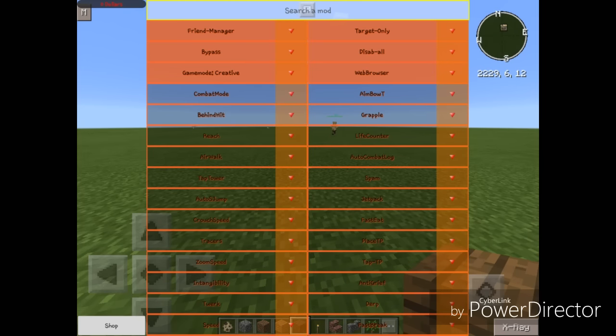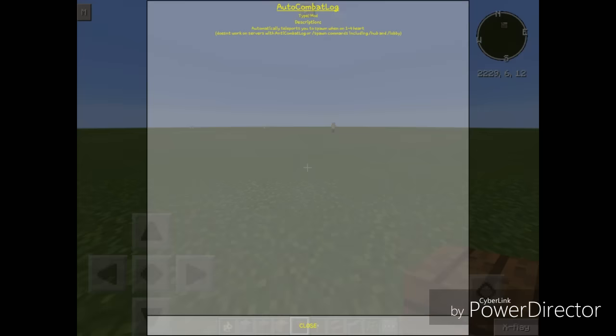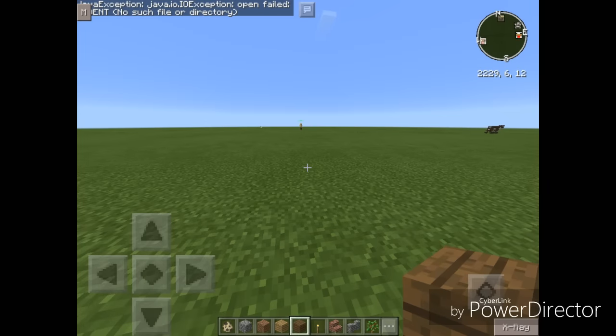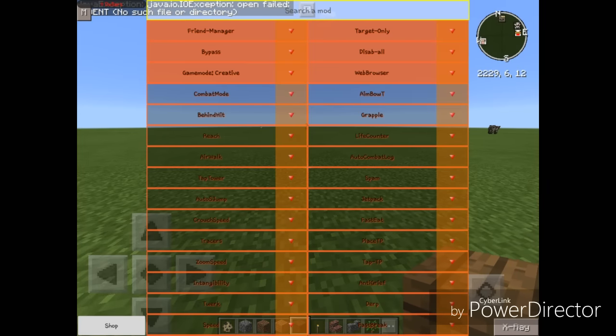Next mod: Auto Combat Log. The description says it automatically teleports you to spawn when on one to four hearts. It doesn't work on servers with anti-combat log or slash-spawn commands including slash-hub and lobby. So this won't work on LBSG, but on servers without the slash-spawn plugin it will definitely work when you're almost dead. We can't test this in singleplayer.